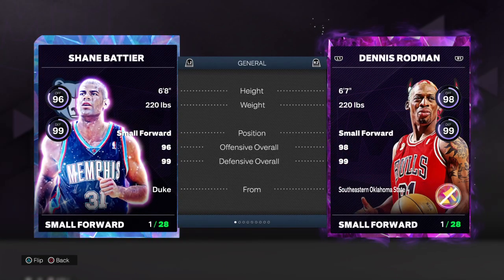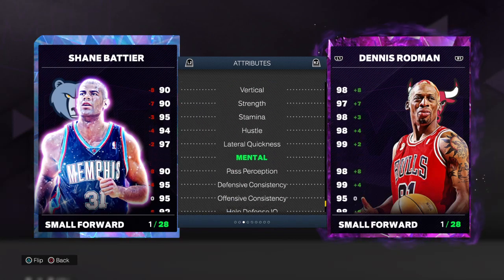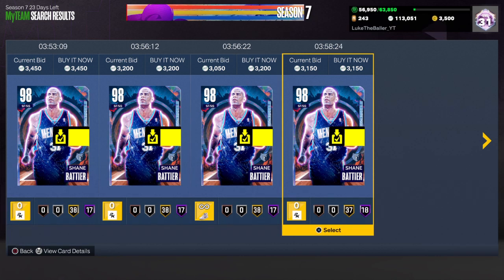He plays small forward and shooting guard — he can play shooting guard at 6'8", which is pretty good. Decent stats overall. His jump shot is just one of the best in the game in my opinion. Once you get the timing down it's amazing. I love his jump shot — it's pretty quick.